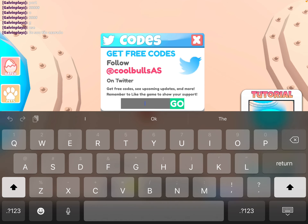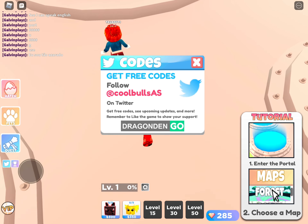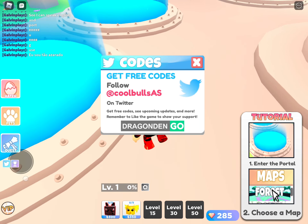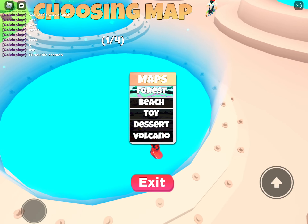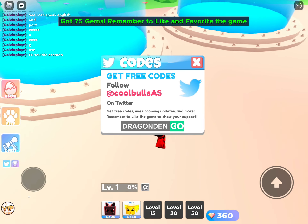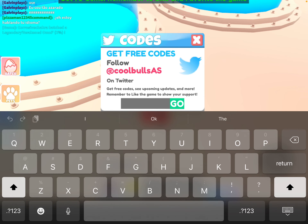The first new working code is called 'dragon den'. Something new — you now have to click 'Go' to actually claim the code. Type in 'dragon den', click on Go, and as you can see you get five gems.